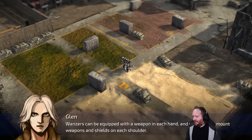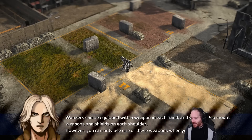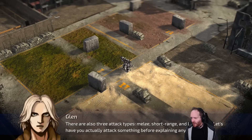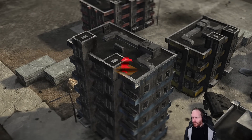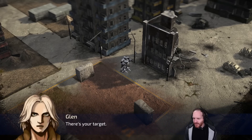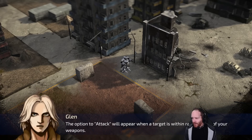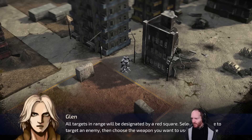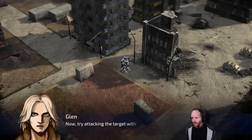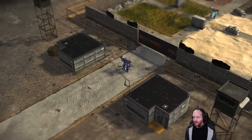Wanzers can be equipped with a weapon in each hand, and you can also mount weapons and shields on each shoulder, but you can only use one weapon when you attack. There are three attack types: melee, short range, and long range. The option to attack appears when a target is within range of one of your weapons, and all targets in range are designated by a red square. Select the square to target an enemy, then choose the weapon you want to use.